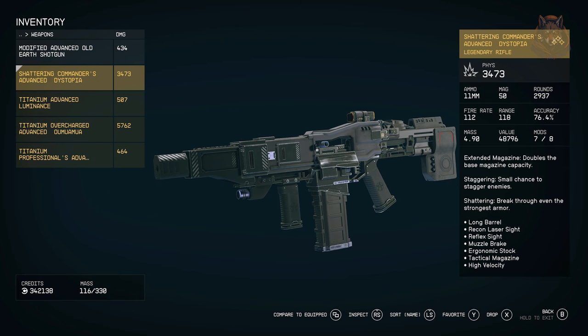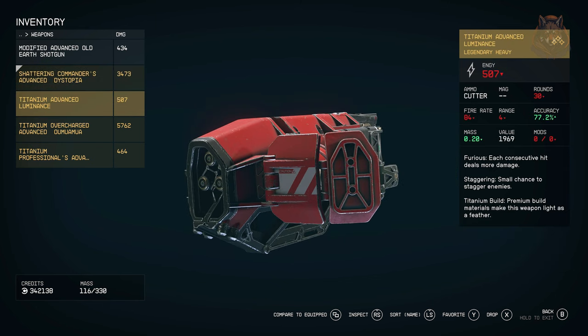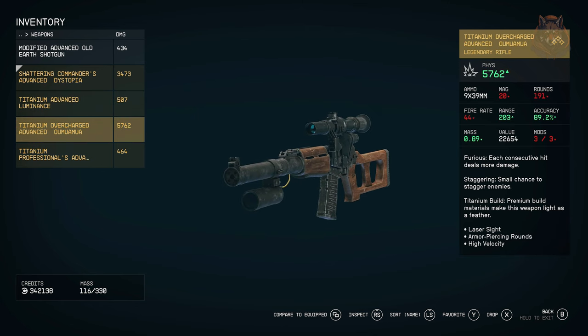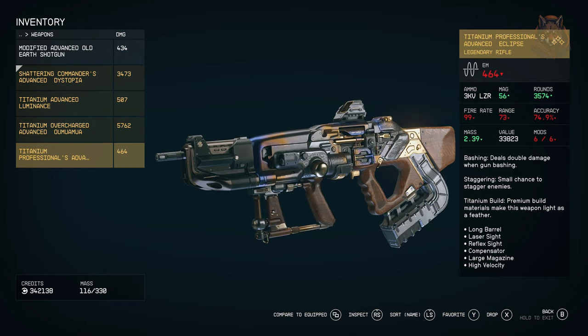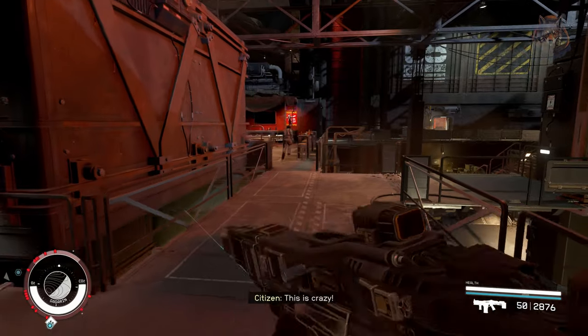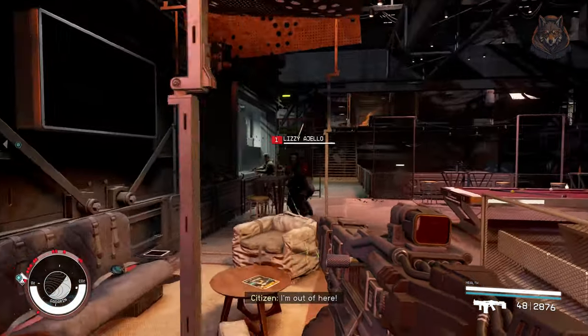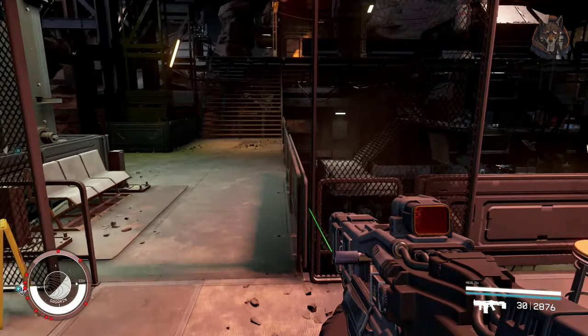The Overpowered Weapon Pack adds four legendary overpowered weapons to the industrial workbench. Each weapon has 10 times the power of a regular gun and comes with the best attachments and perks for its style. The weapons are: Dystopia, a high-powered ballistic machine gun; Umami, a high-powered long-distance sniper rifle; Eclipse, a fully automatic EM machine gun; and Luminance, an overpowered legendary cutter with much greater distance.